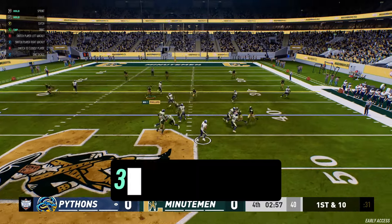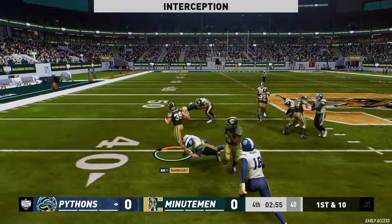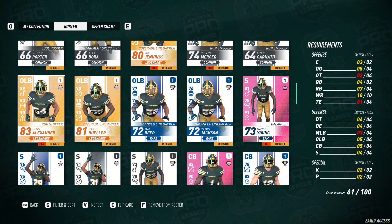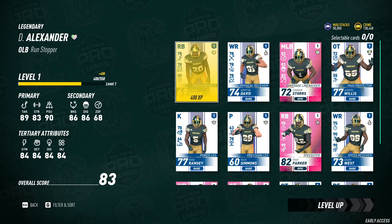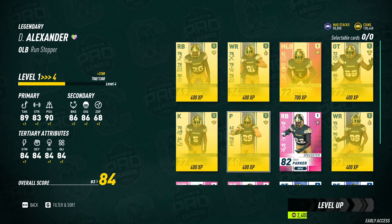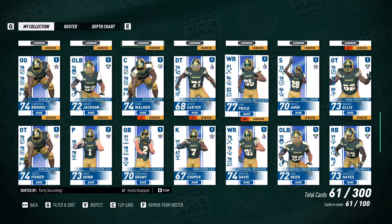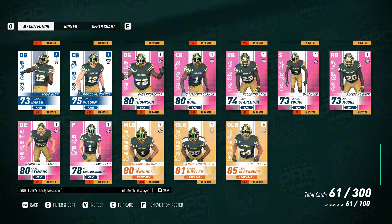3. Merge unwanted cards to upgrade existing cards. Every card you acquire in MPL can be upgraded from level 1 to level 10. This is done by consuming unwanted cards in exchange for XP that is applied to cards in your roster. The max potential overall is dictated by the rarity level of your card — the higher the rarity, the higher the overall. Higher rarity cards give more XP when consumed.